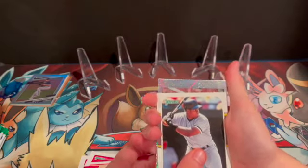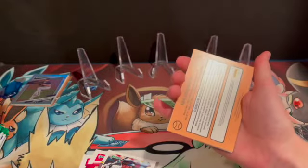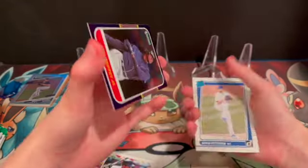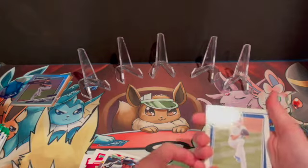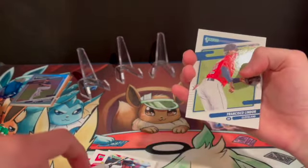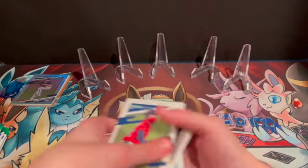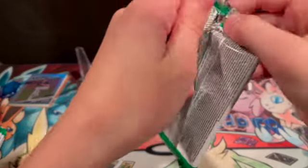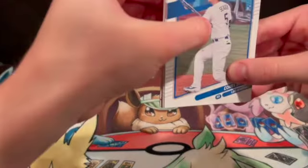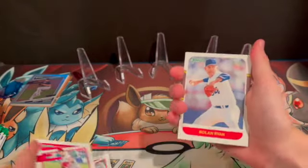Otani! Sheesh — got a little sparkler. Fernando Tatis! There's going to be something big here. Purple parallel! There we go — it's Griffey. That's cool. David, Pete, Francisco Lindor. Could we have another purple? Purple here. It's exciting to find those little special cards — I like it.